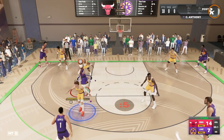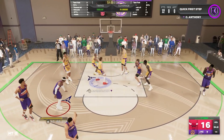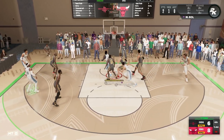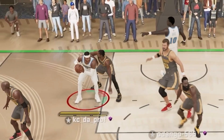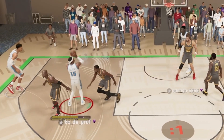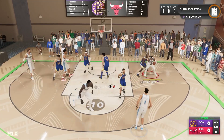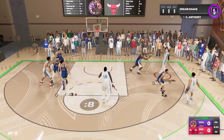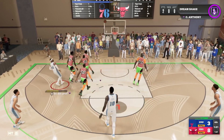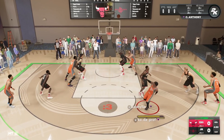In combination with different badges such as Backdown Punisher or Dream Shake, you can combo this with your post-spin shots and your post-shimmy fades. One move I really like to combine with my post-shimmy fade is the post-retreat. Not only are you stepping backwards, but it also gives you contact to push your defender back and give you that extra space to hit that contested fadeaway jumper — even against guys like Lamar Odom, 6'11", long and athletic.